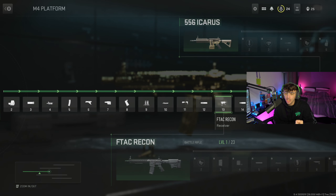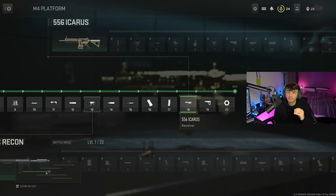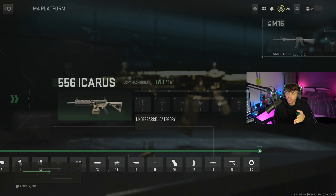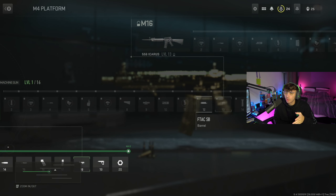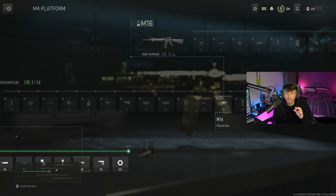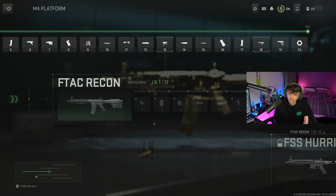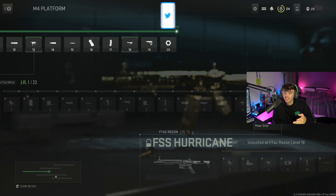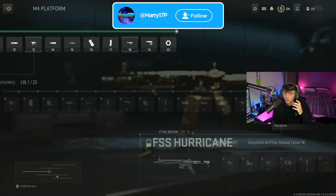When you get to level 13 on the M4, you're going to unlock the FTAC Recon. When you get to level 18 on the M4, you're going to unlock the 556 Icarus. If you go to the 556 Icarus and click on that track and scroll all the way through, you can see that you unlock the M16 at level 13. And from the FTAC Recon, if you scroll through the attachments, you unlock the FSS Hurricane at level 16.